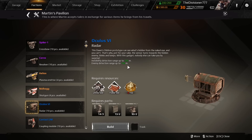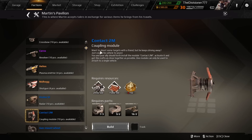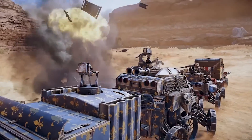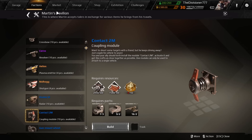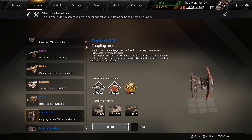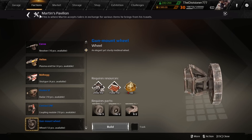That's pretty quick to react. Then we have the Contact 2m, which is a coupling module. It allows you to link up your vehicles — people are always doing fusion builds, and this adds to that. It's a little different though; this is like coupling allowing you to make trains and stuff, so you can literally couple things together, which is pretty cool. Also the gun mount wheel is back.